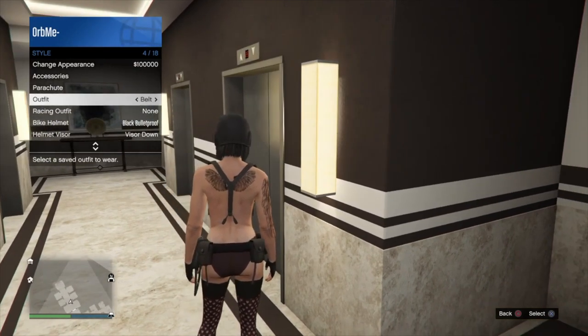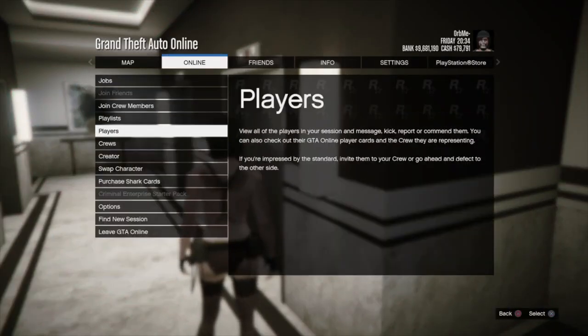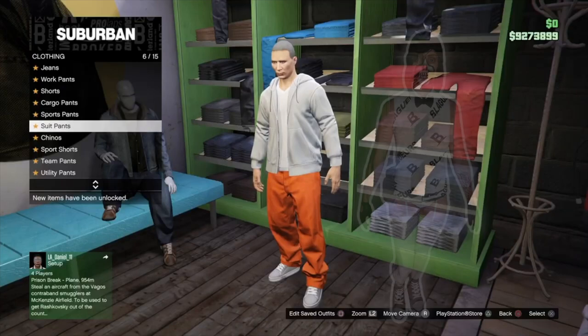So let's get started. You're going to want to start on your female, then go Options > Online and swap character. When you get on your male character, make your way to the store.